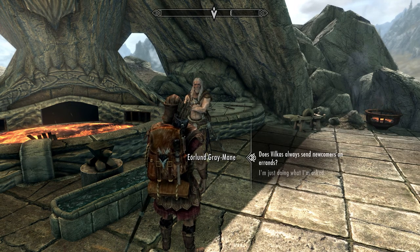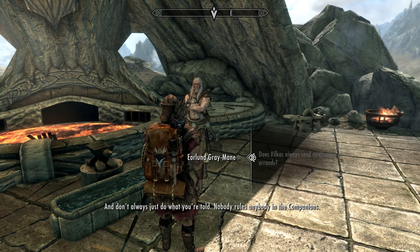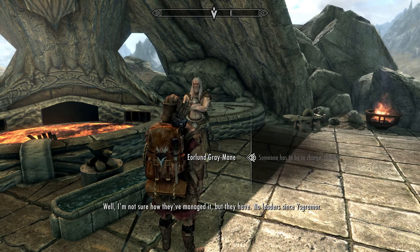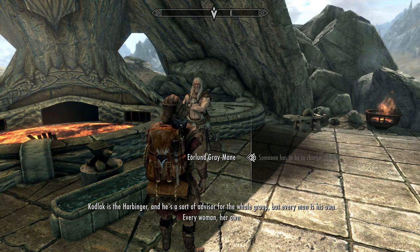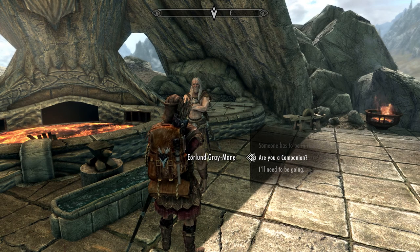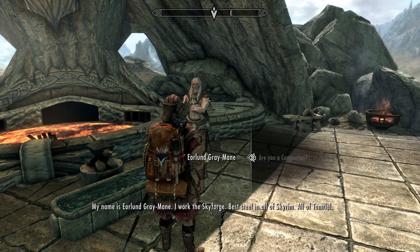Does Vilkas always send his newcomers on errands? 'Oh, don't worry too much about it — they were all whelps, they just might not like to talk about it. And don't always just do what you're told — nobody rules anybody in the Companions.' 'But somebody has to be in charge, right?' 'Well, they have no leader. Kodlak is the Harbinger — he's a sort of advisor for the whole group, but every man is his own, every woman her own.' 'My name is Eorlund Greymane — I work the Skyforge. Best steel in all of Skyrim, all of Tamriel.'